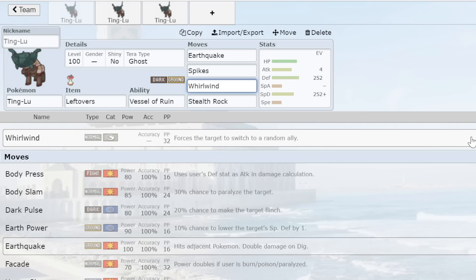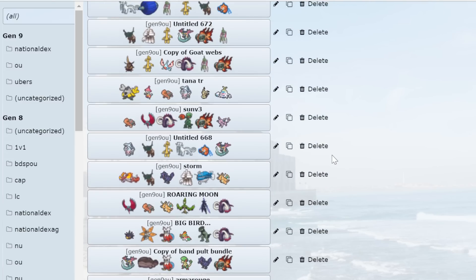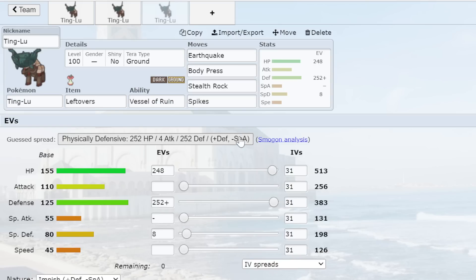Ting-Lu has double hazards plus Whirlwind and completely destroys most annoying hyper offense teams. Ground types in general are really good right now because most offense teams can't afford to run a Ground resist — they might run a Balloon Gholdengo or Great Tusk as their kind of Ground resist. Otherwise your options for a Ground immunity are Corviknight and Rotom-Wash, which is literally it in Gen 9. Ting-Lu's Attack is 110 so it's not weak either — Earthquakes hit pretty tough.